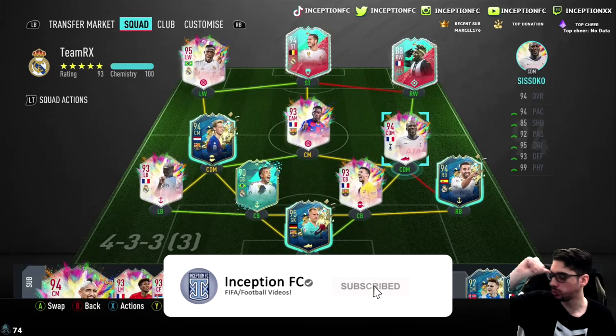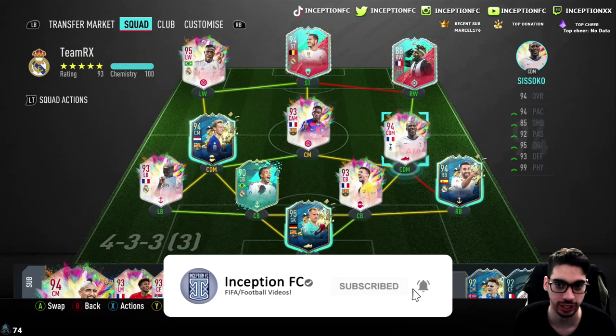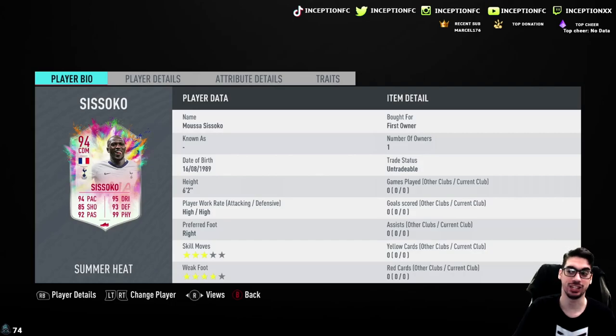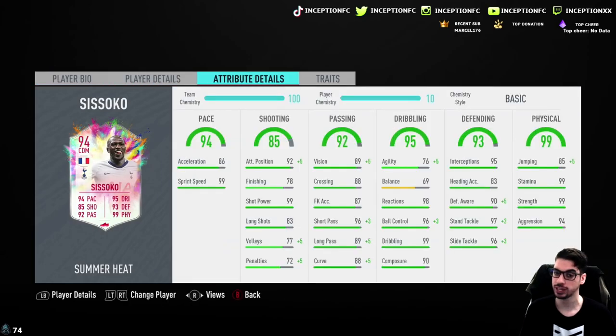Hey guys, Inception here, welcome to a new video. We have the new Musa Sissoko card to review today. His rare gold card was absolutely amazing to use in the beginning of the year because he offered a great attacking but mostly very strong defensive presence in a 4-2-3-1 on stay back while attacking cover center. With this card having 85 shooting, he does have 92 attacking positioning, so the high-high work rates is going to be an interesting variable.